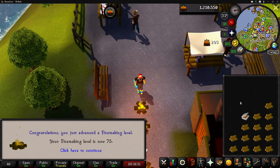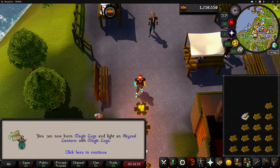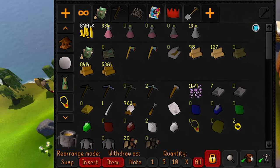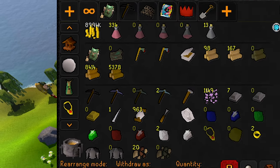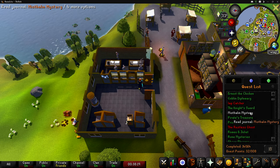We finally got level 75 fire making. We can now fire make with magic logs, which would be very nice — but yew is the best we can do in free-to-play. Our yew log stack has dwindled down to about 5,400, so we still have a lot of XP banked in fire making — enough to probably get to level 78 or 79. But we'll figure that out in a different video. For now, let's go do some quests.